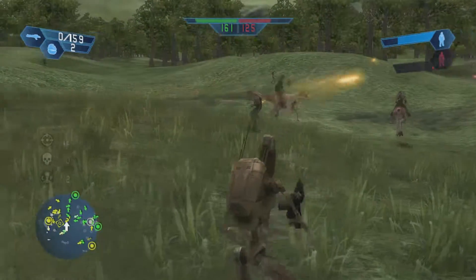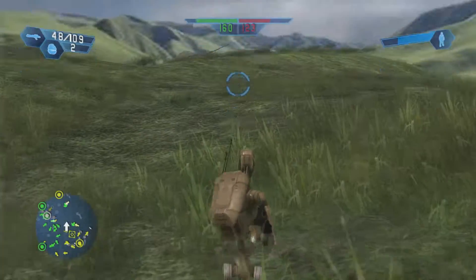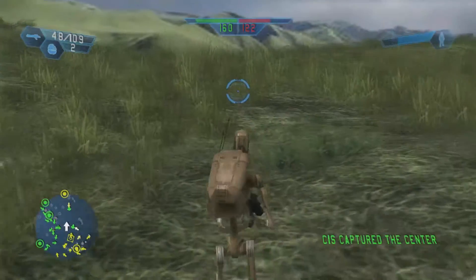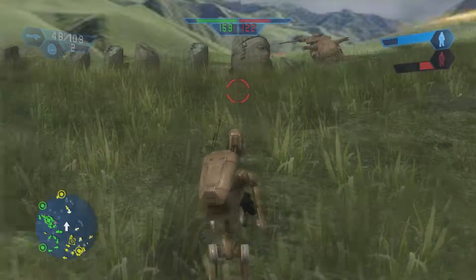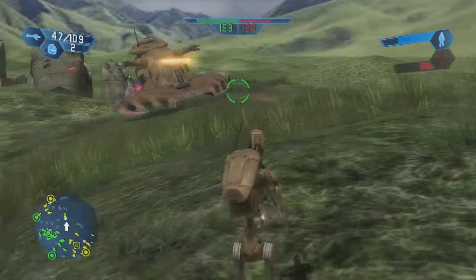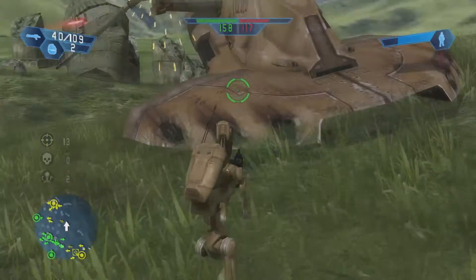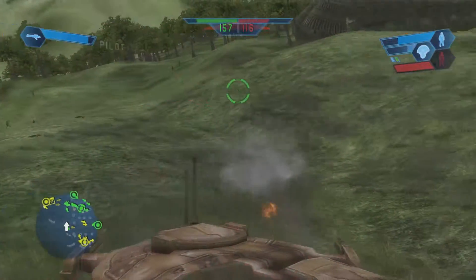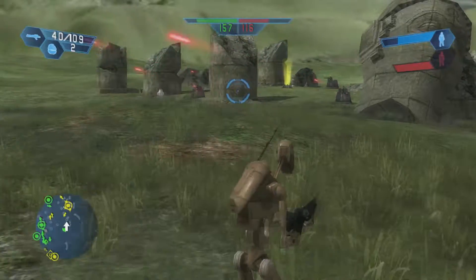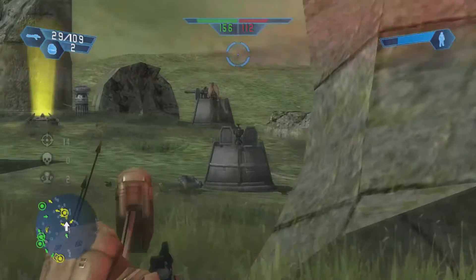We're working our way through. I probably should heal. Does it have an objective for me yet, or do I just need to capture each one of the bases? I think I just need to capture each base. Let's get over here and try to take care of this one, because it's giving the Gungans a flanking point. We're going to start by popping each one of these guys out of their turrets — just like that.